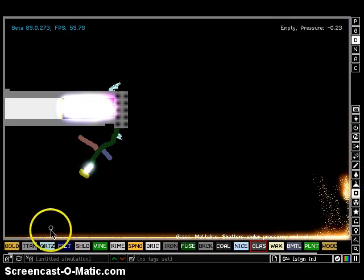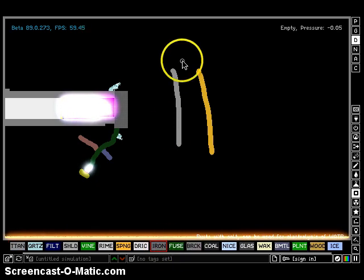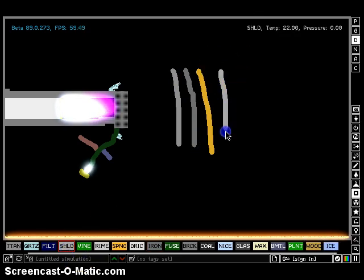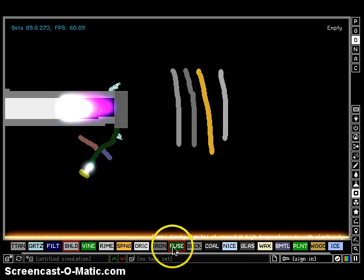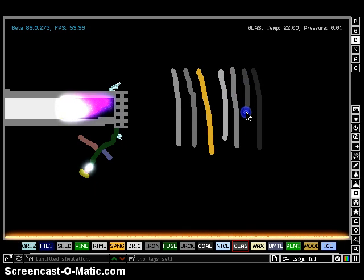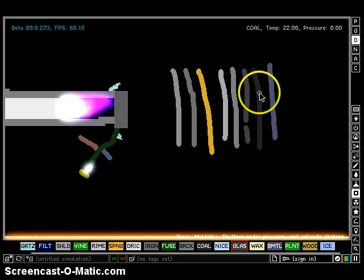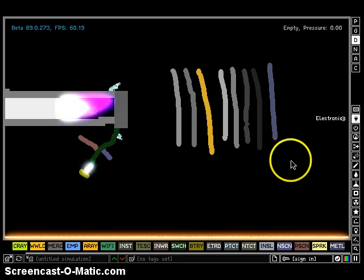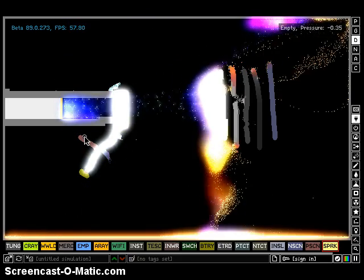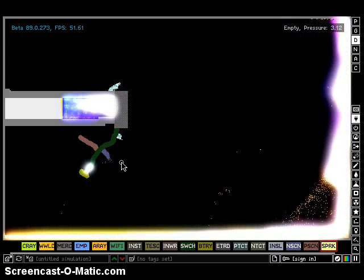Let's try it with Gold and Titanium, Iron, Shield — but I don't think shield can be affected. And filter also can't be affected. Maybe shield can be affected, I'm not sure. Brick, Glass, and broken metal. I bet all of them will get destroyed except the shield. Oh my gosh, look at that — even the shield got destroyed! My gosh, seriously, that's so epic!